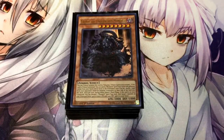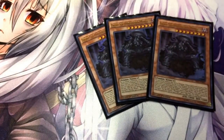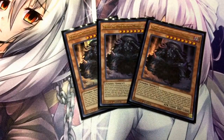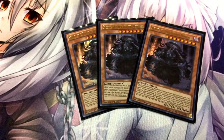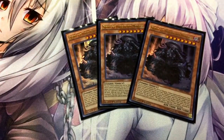Alright guys, to start it off, we got three Urbuses, which I'm running three of for a specific reason. That specific reason is when he is sent from the grave, I can basically bring him back by sending a Monarch Spell or Trap card from my deck to the graveyard and add him back to my hand. He has a pretty badass effect when he is Tribute Summoned — you can send two Monarch Spell or Trap cards either from your deck or from your hand to the grave.